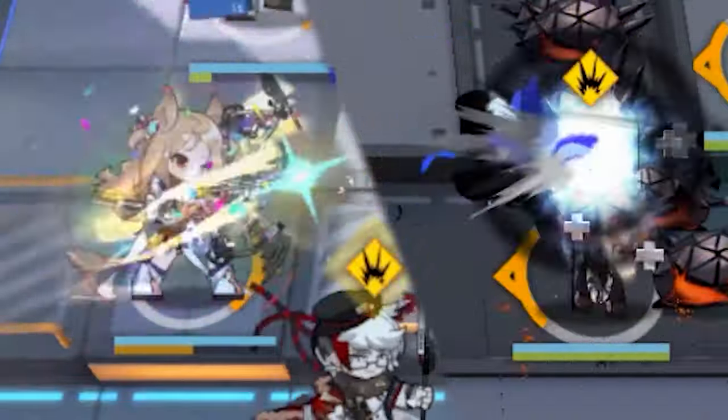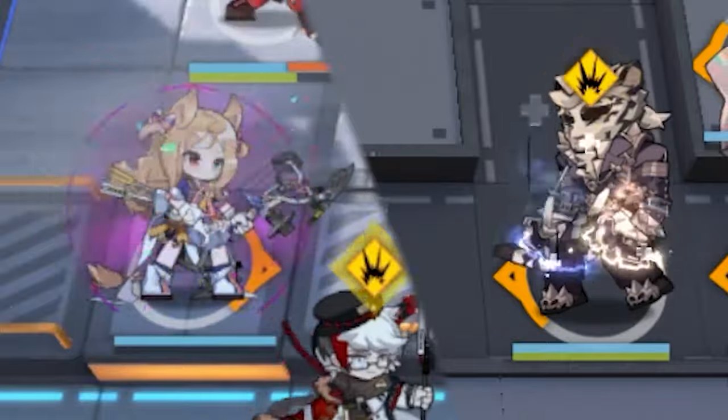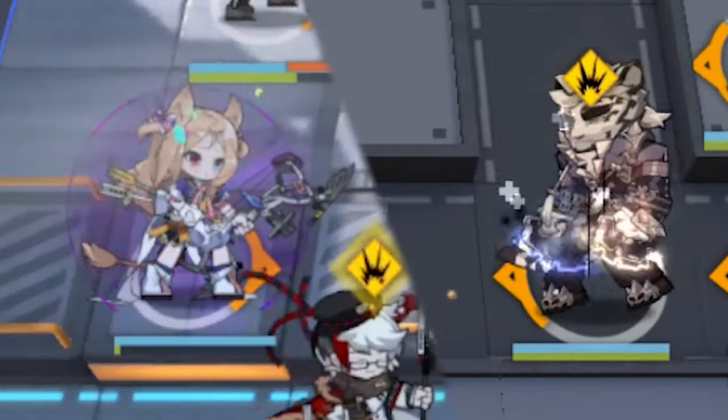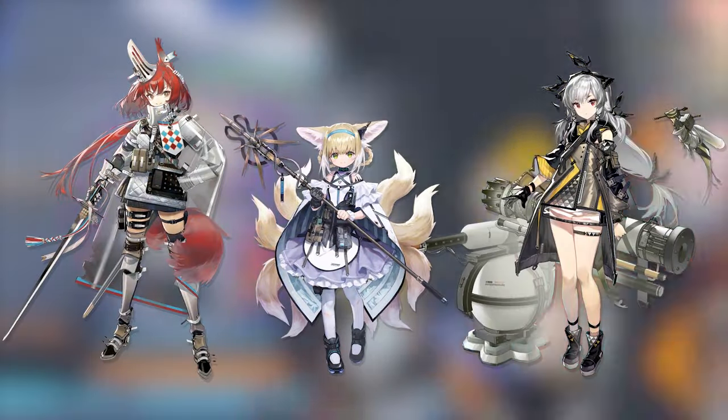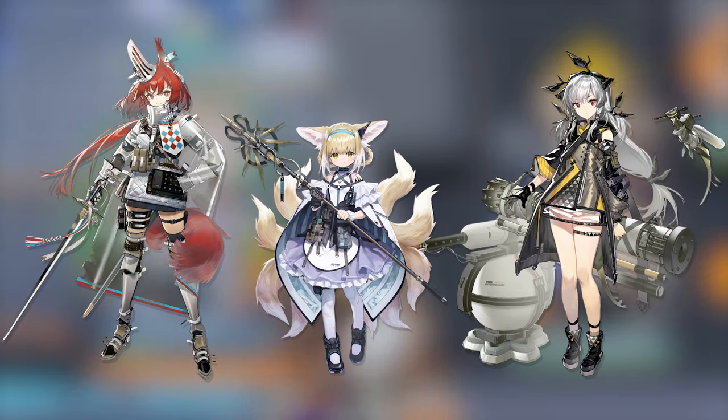Mountain and Archetto are more cost-effective options. Mountain excels with his skill 2 for soloing lanes, while Archetto's skill 2 and Marksman archetype makes her effective against aerial enemies. Flametail, Suzerand, and Weedy are also good units, but priority-wise, they are not a must-have for the early-game experience.